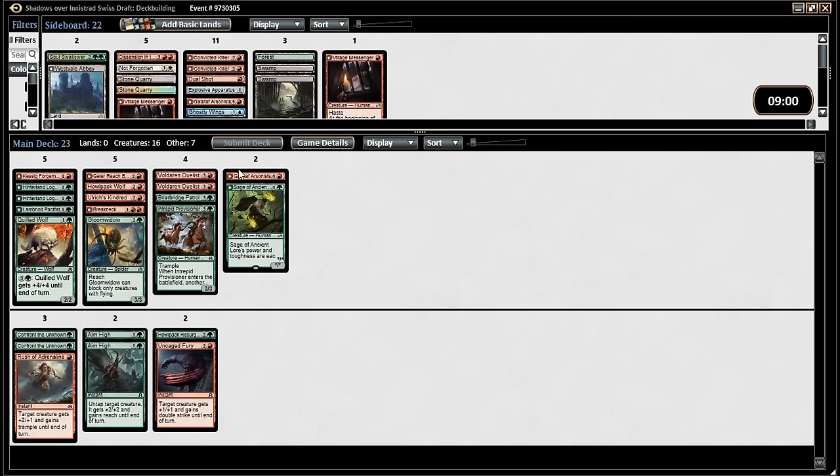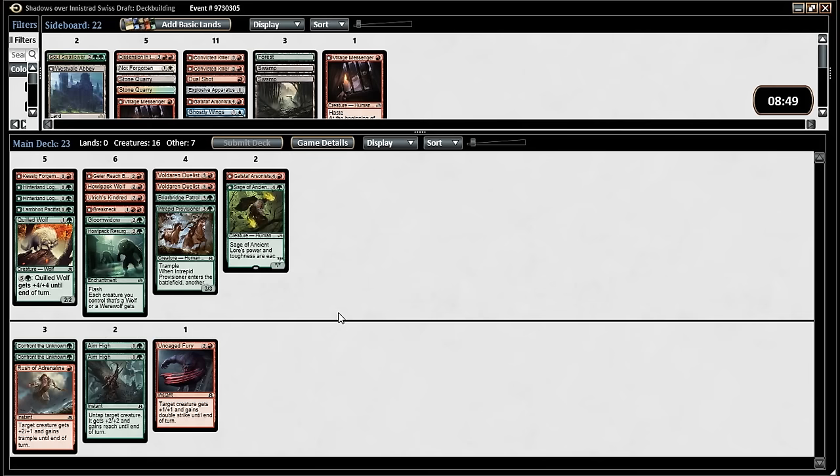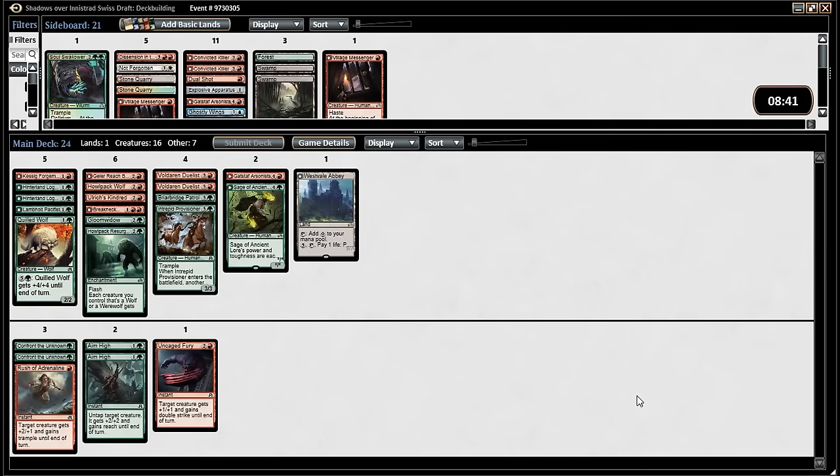I think I'd like to just have that deck — look at that beautiful curve. 16 creatures, seven combat tricks. Is seven combat tricks too many? No. Sage is quite better than a combat trick. Okay — six combat tricks — is that too many? No, that's fine. And then just a random ace in the hole which I don't think is ever going to happen. Let's do it.